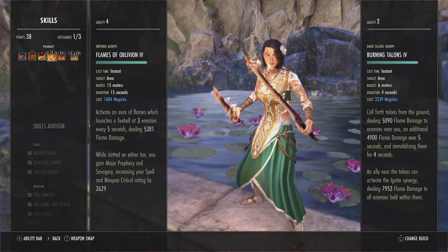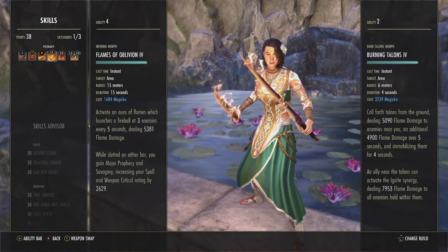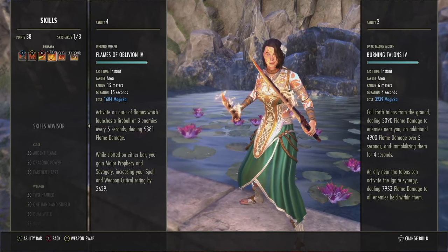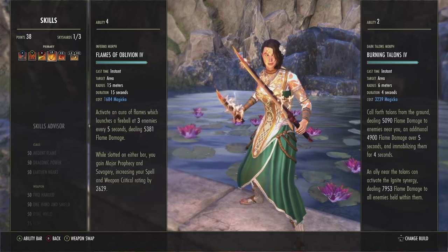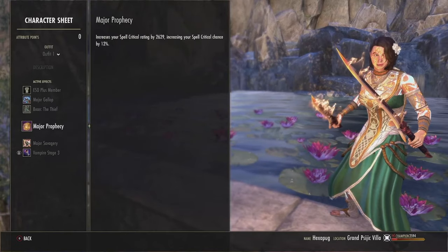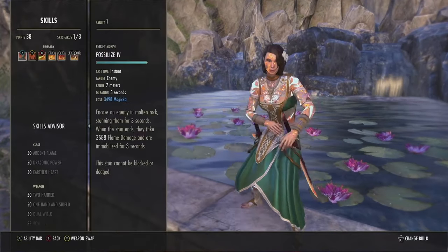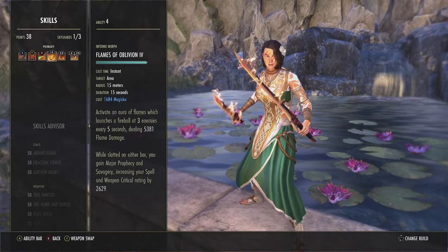Next skill is Flames of Oblivion, and this is our spammable. It might not seem like it, but every time you cast a skill you shoot three fireballs at up to three targets — one per person. It's also kind of a DoT: if you don't recast a skill, every five seconds it shoots out another fireball, which is really nice for setting up bursts. As of this patch, while slotted on either bar you get Major Prophecy and Major Savagery — 12% weapon and spell crit on both bars. DK is the only class that if it gets a small nerf, it gets a super buff somewhere else.